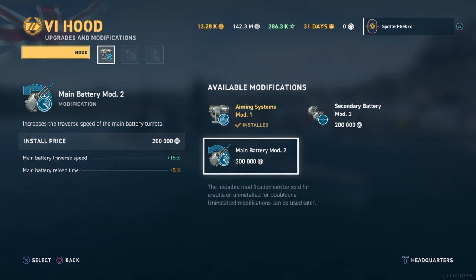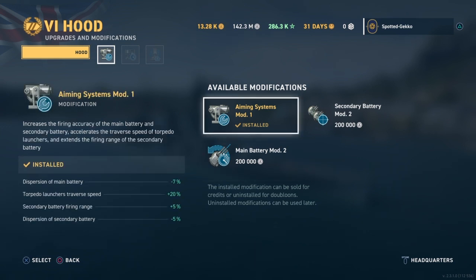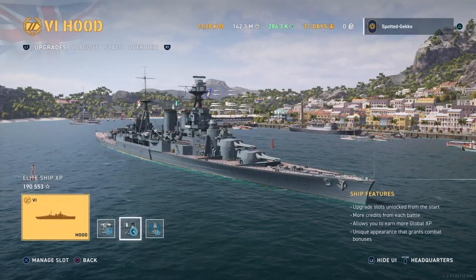With the main battery mod 2 you get an additional 15% traverse speed on your turrets, which is really good for battleships. However, you pay a penalty with main battery reload increased by 5%, which isn't a big deal because the Hood has a relatively good reload with its main battery.